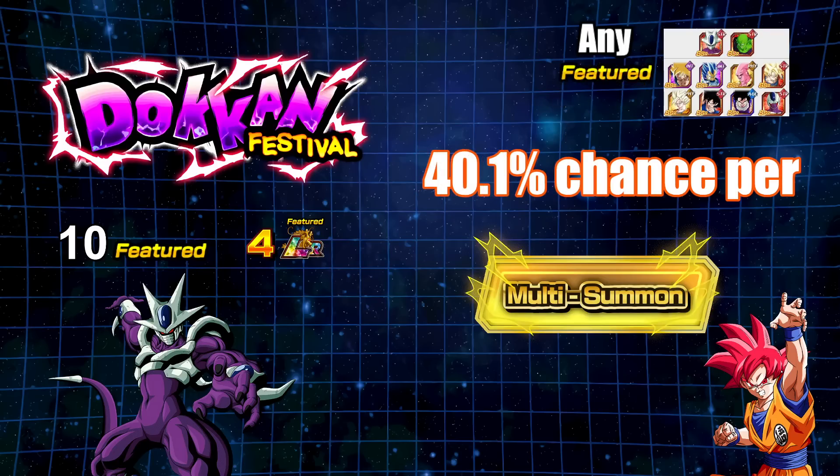If you're looking for any of the featured units, you're at 40% chance of doing that. Anytime when you're summoning on the Dokkan Festival exclusive banner and you go three or four multis, if you do a full rotation without a featured unit, that just means you got extremely unlucky. The house has a 60% chance — a little more favor for you not picking up a featured unit — but 40% chance is very, very high when it comes to per multi chance. So if you did a full rotation and did not get a featured unit, you just got really unlucky.